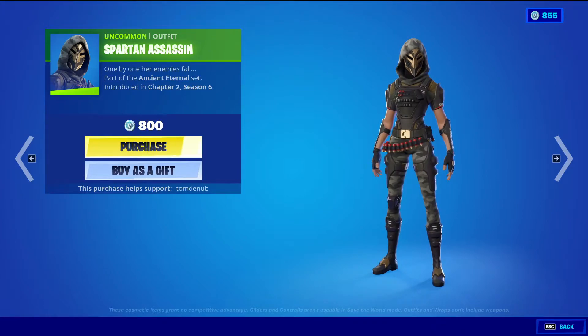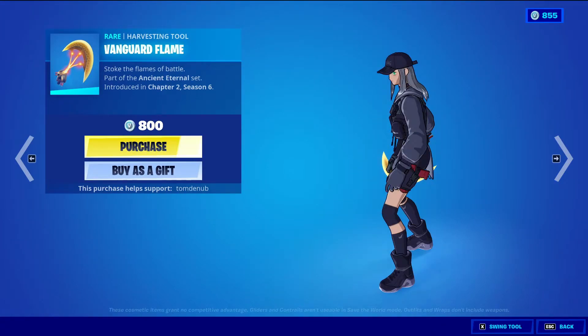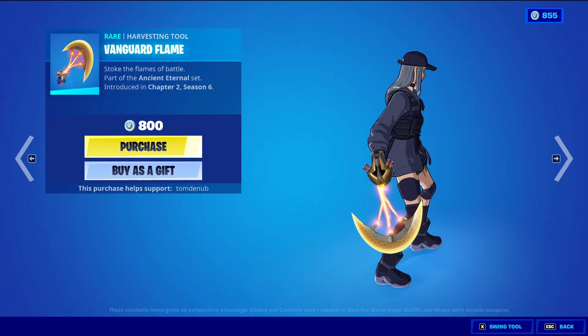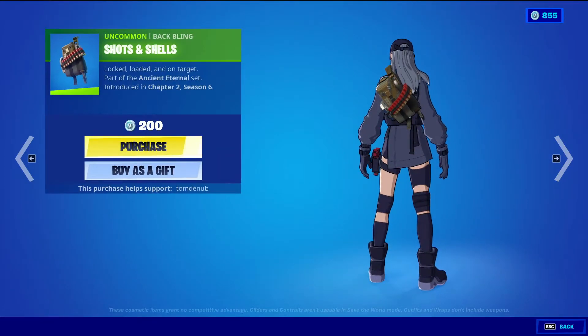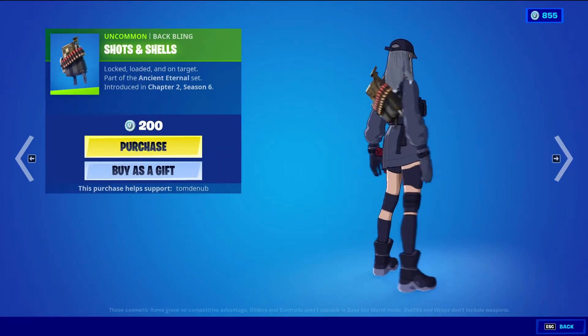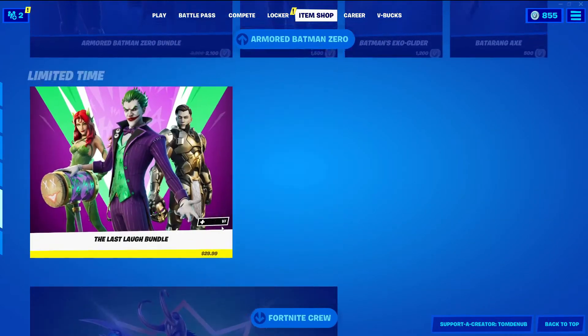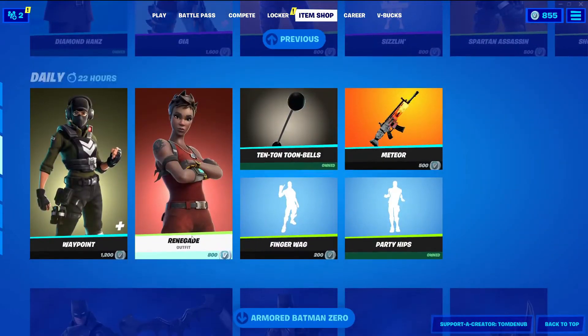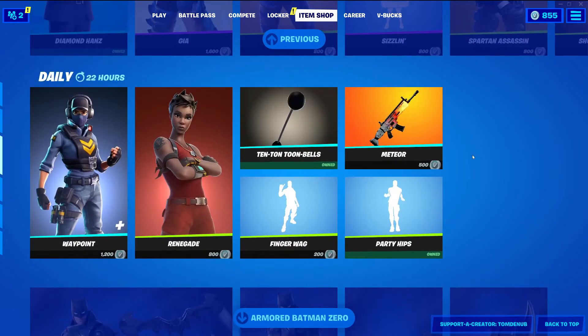Spartan Assassin — uncommon alpha — $800 V-Bucks. Vanguard Flame — rear harvesting tool — $800 V-Bucks. This one's a one-handed harvesting tool. And then Shots and Shells — uncommon alpha — $800 V-Bucks. Also, the Cosmic Summer skins as well as the 4th of July skins did leave, and the Iron Drop looks super tiny now. But the Armored Batman Zero did take up where the Cosmic Summer skins and 4th of July skins would be.